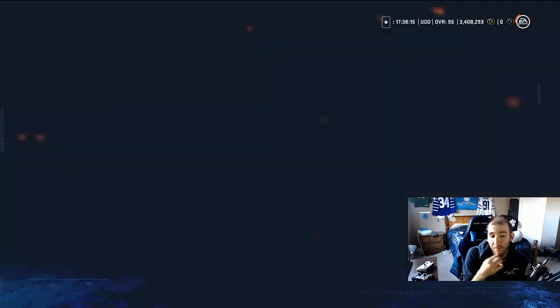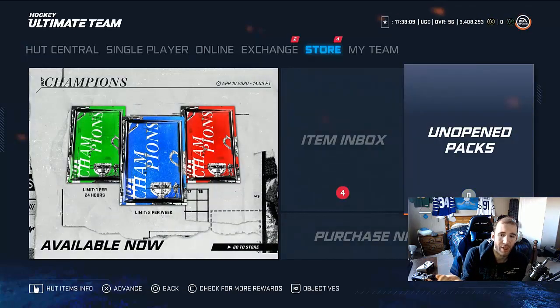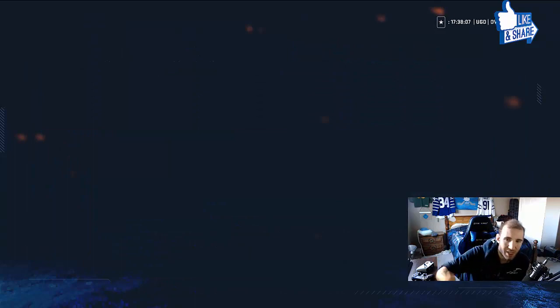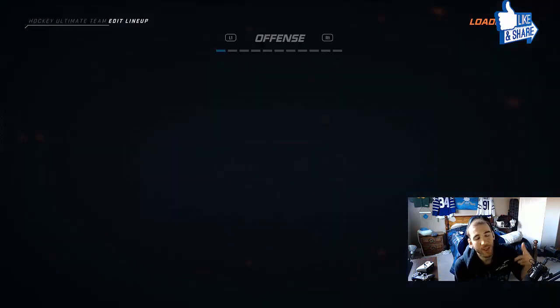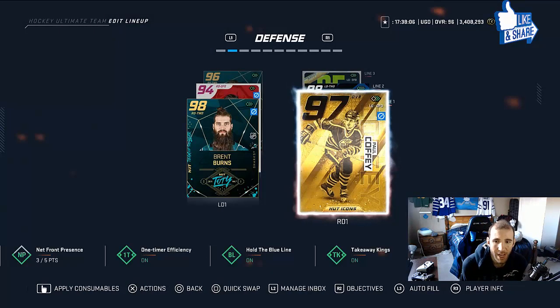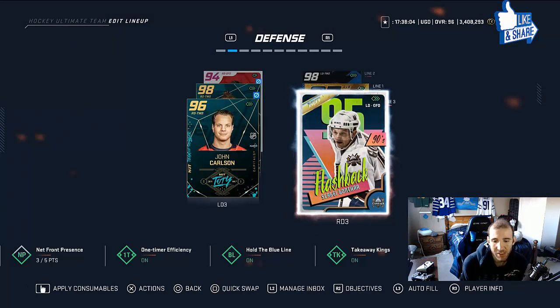We're going to take Gonchar out of the lineup, but we're not going to sell him because I made another team. I might be showing you guys that team too — I might be playing with it. But right now we're taking Gonchar out.